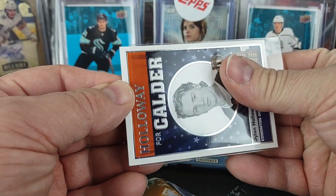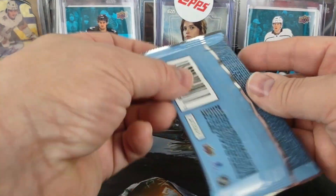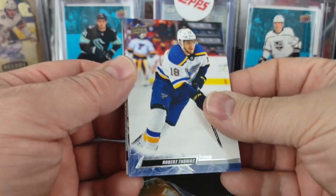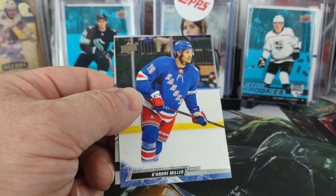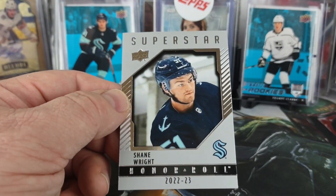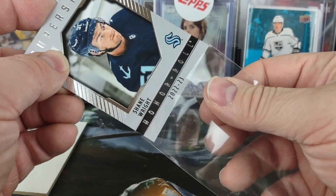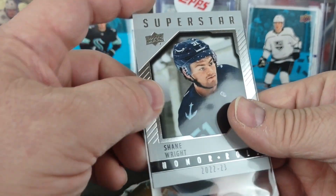It's just not sliding in there very easily, fighting me every step of the way. Last pack — finish off with another Superstar Honor Roll and I got a Shane Wright. Again, these are one of the other inserts that are all rookies. It's like there's no vets in Honor Roll even though it doesn't say rookie.